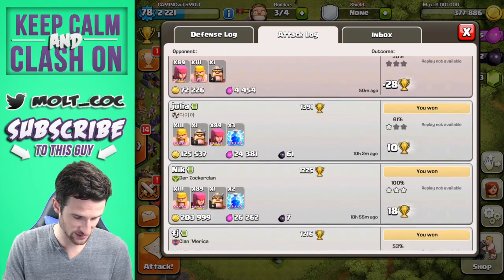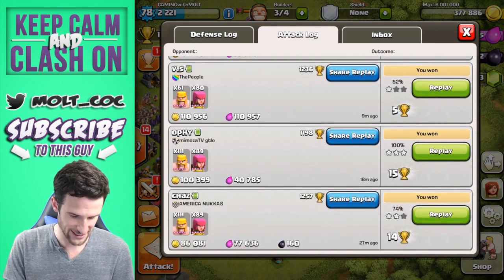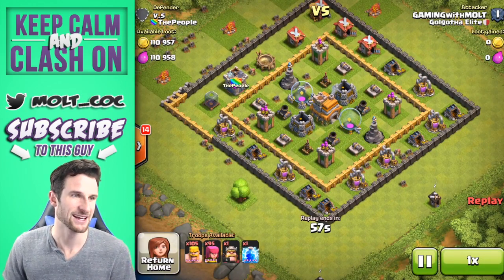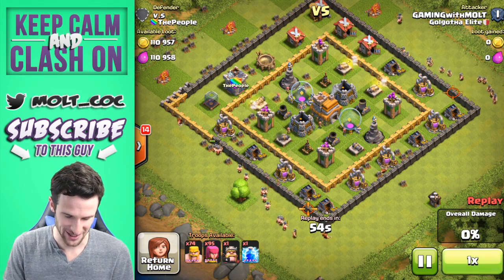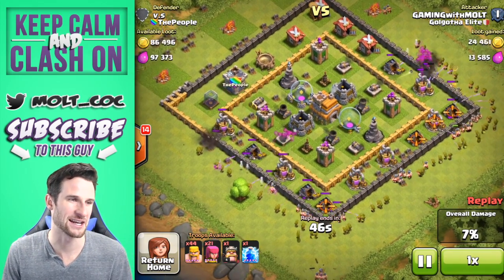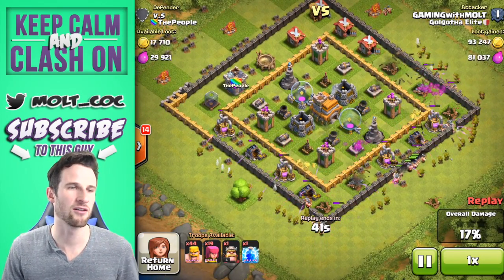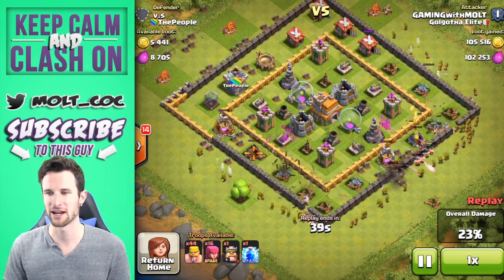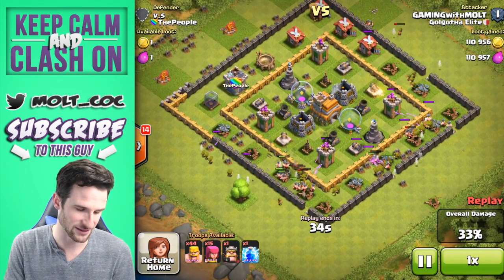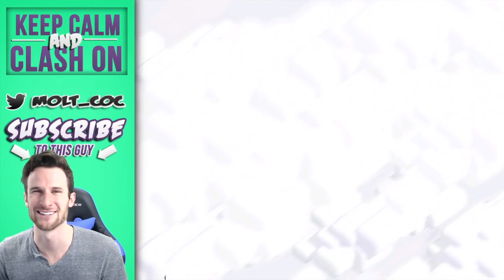Let's go ahead and watch some of my previous attacks. Let's watch this one — I just did this one a second ago before the attack. This was a super easy collector raid — I didn't even have to deploy all my troops. Those are some of my favorite raids. They aren't too entertaining for you guys probably, but look at that — there's one gold and one elixir left! That is hilarious.